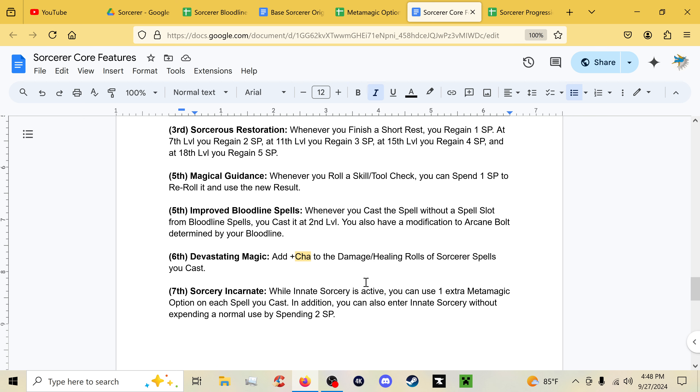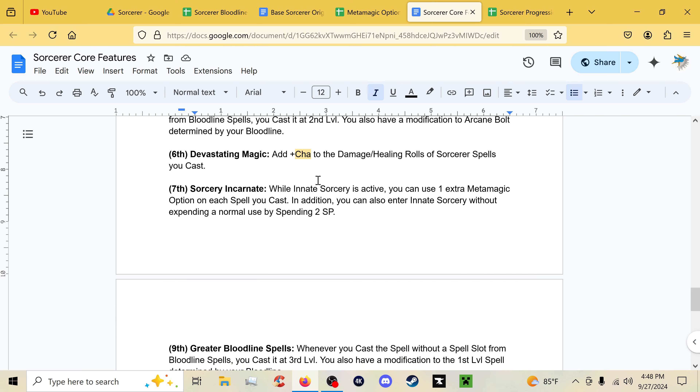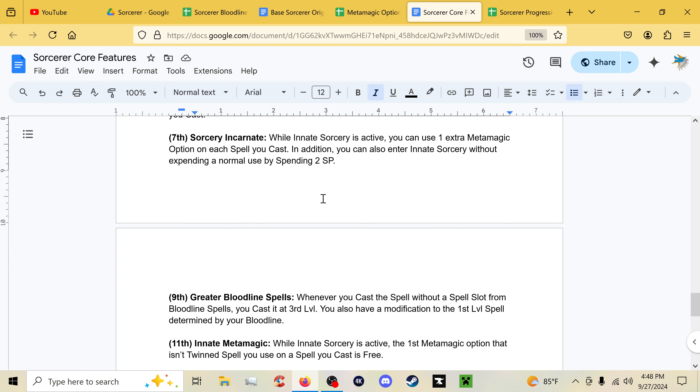Improved Bloodline Spells at fifth level lets you cast your leveled bloodline spell at second rank, and you also get an Arcane Bolt upgrade. At sixth level, Devastating Magic lets you add your Charisma modifier to damage and healing rolls of sorcerer spells. At seventh, Sorcery Incarnate lets you use one extra metamagic option per spell while Innate Sorcery is active, and you can also enter Innate Sorcery without expending a normal use by spending two sorcery points — so each short rest you have access to it if you want to spend the points.